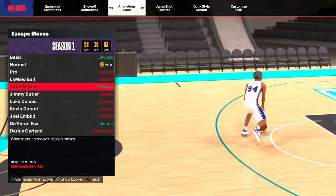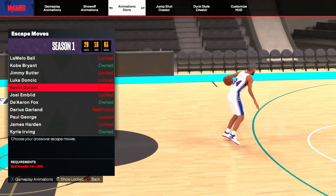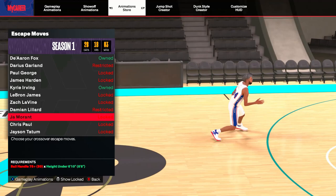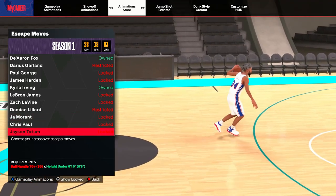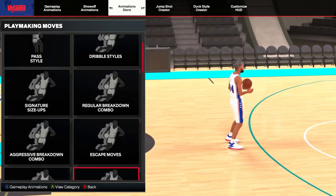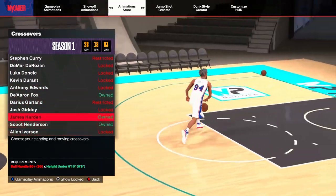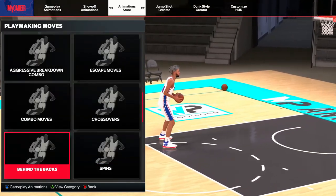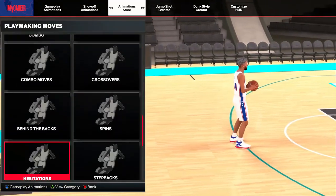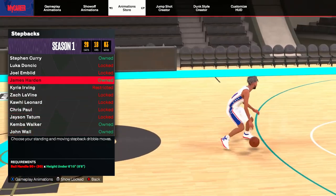For escape moves, Kobe is locked but Kevin Durant is a great option — Paul George and James Harden are the other two I'd highly recommend. You've also got Ja Morant and even Jason Tatum himself, though I probably wouldn't recommend that one. Chris Paul isn't bad either. For crossover, you can get James Harden — throw that on. Behind the back is Jamal Murray, which you do get unlocked. For step back, you can go with John Wall or James Harden.